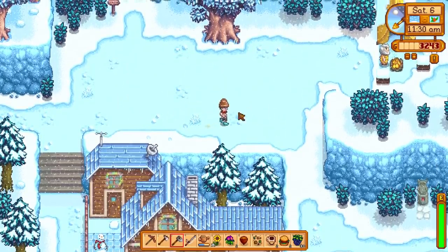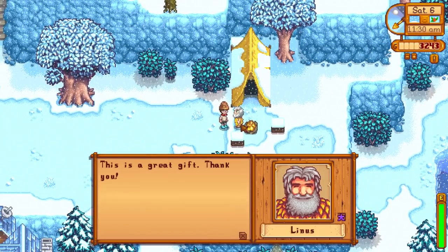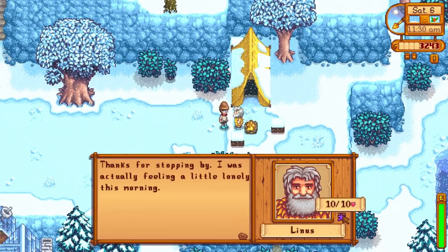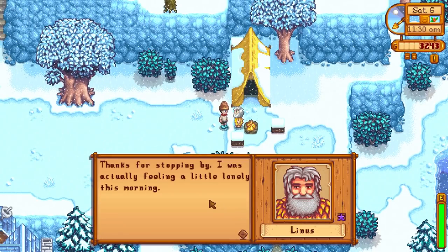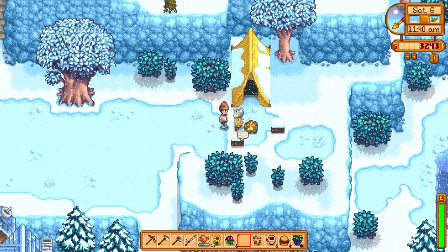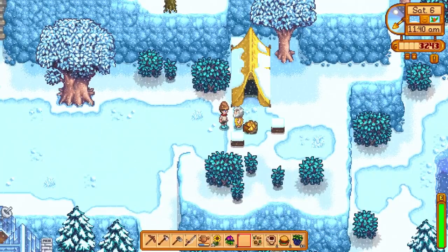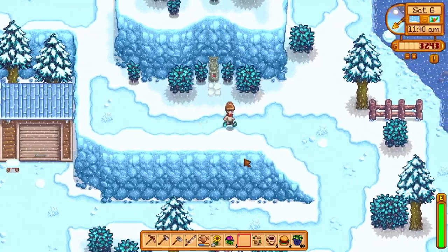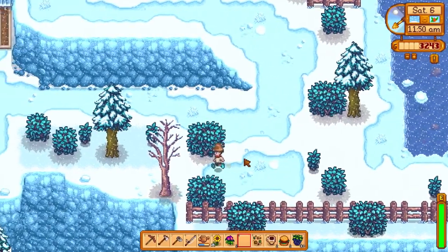And here is my boy Linus — let's give him his hazelnut. I think he likes it. This is a great gift — 10 out of 10 hearts! Let's go, Linus. Thanks for stopping by — I was actually feeling a little lonely this morning. Don't worry about it, Linus, I'm here. He loves us, guys — we're 10 out of 10.